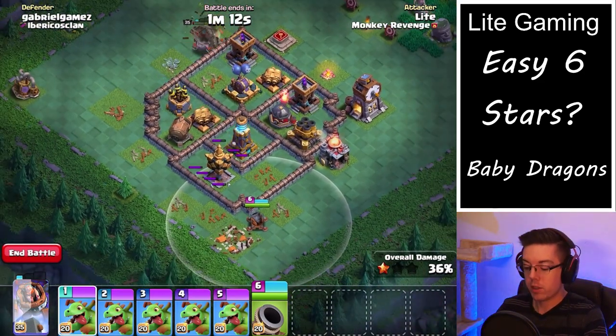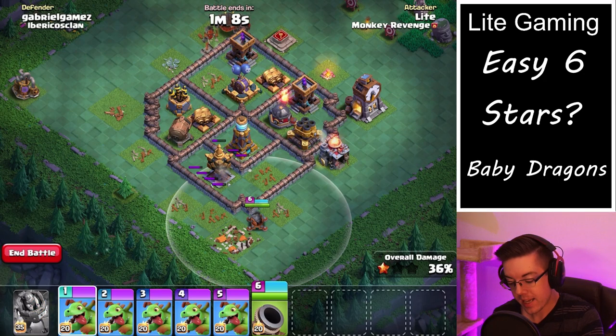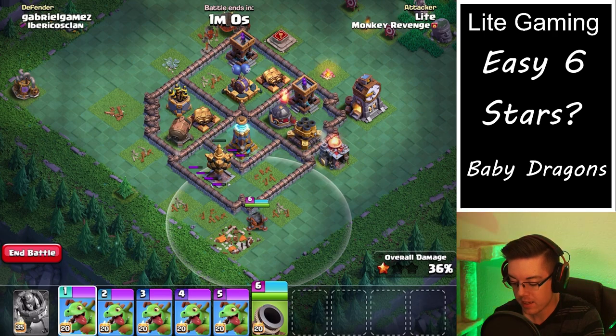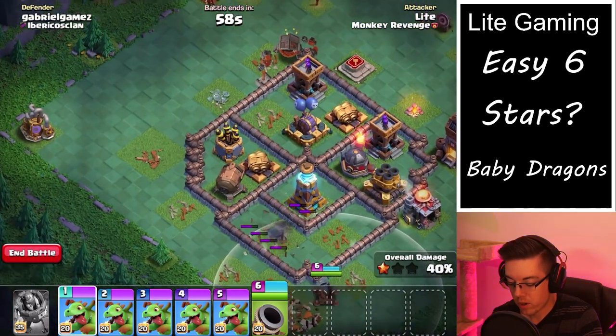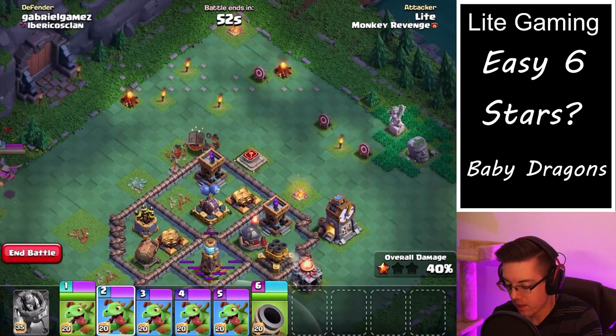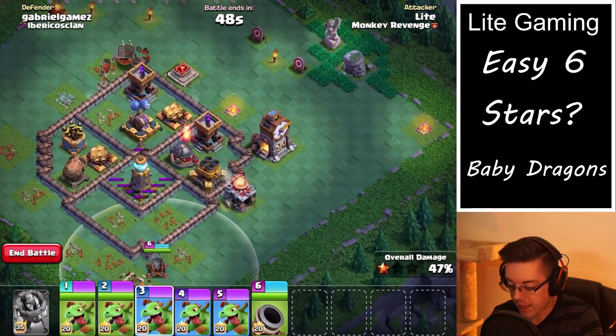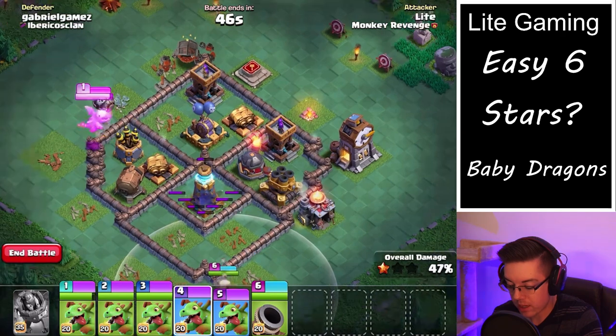So now we wait. It's a little bit of a waiting game if you're using a cannon cart walk, because you want that cannon cart to get a lot of value. Baby dragons are very fast, and as this cannon cart works through and starts to deal damage on the tesla, we're going to deploy one baby dragon on the elixir collector so it flies towards the firecracker and takes that out. Deploy one up top — take out the corner army camp, fly in, take out the arch tower, and splash onto the air bombs.